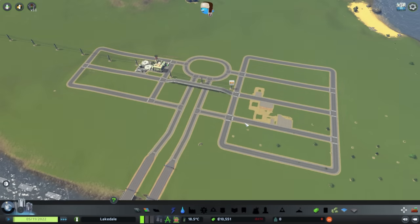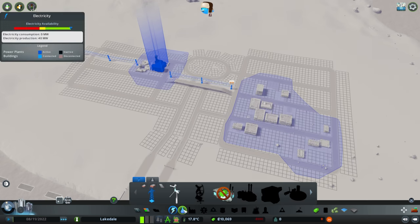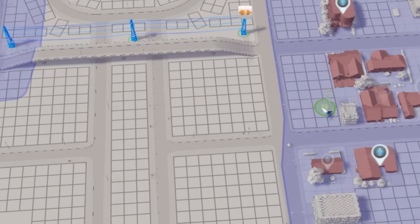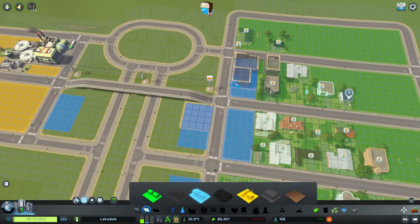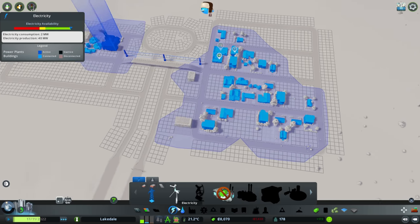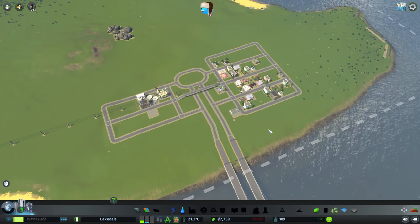Wait, did I forget anything? No, we're good. Power. Water. The power didn't reach — oh no. Somebody build a shop. Oh, they built a store! And it's all connected now. See? Everything's fine. And our city has begun.